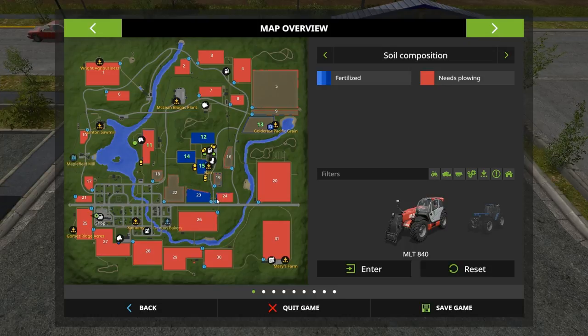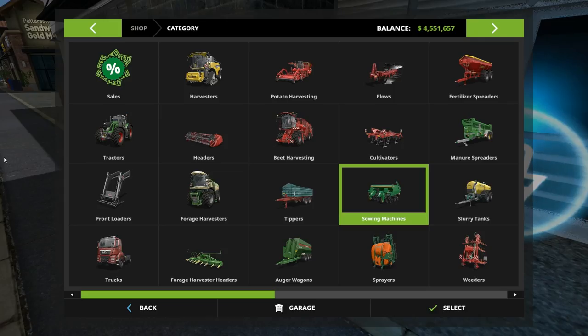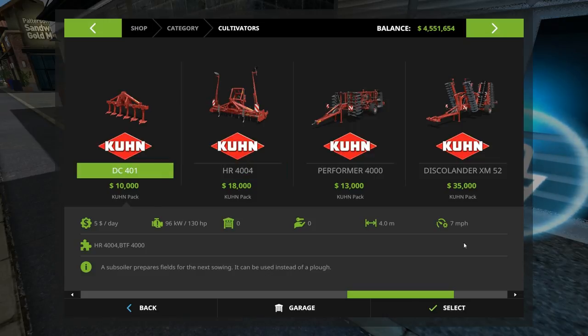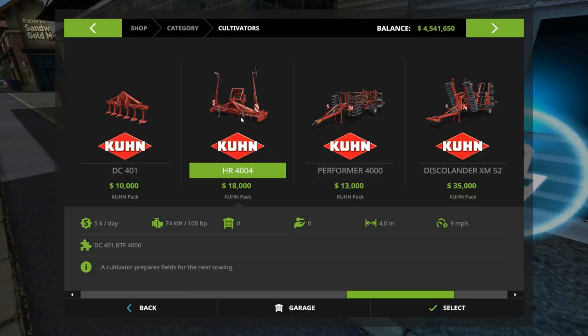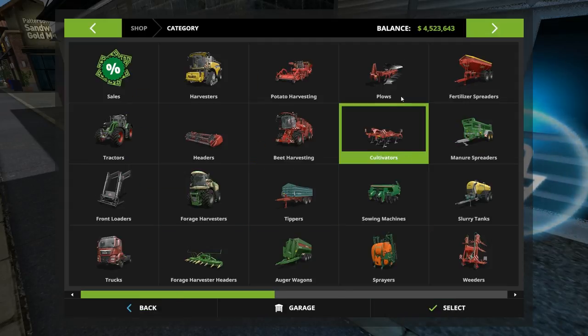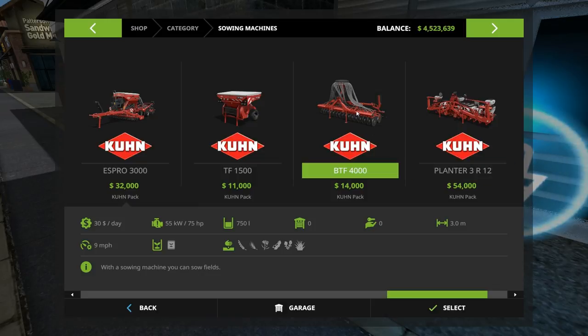We've negotiated pretty well with him — got our prices pretty much down to rock bottom. So let's do something like that. All right, so we're talking about grabbing this guy. No choices to connect to this guy — the DC-401. And the BTF-400 is the sower. Select this one. Sowers swing out into Kuhnland here.